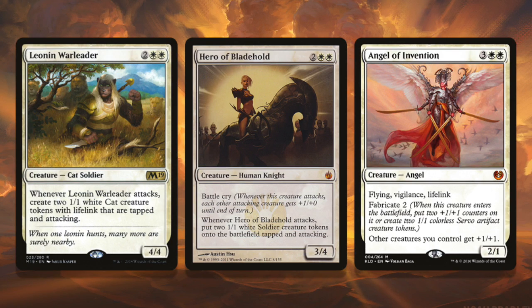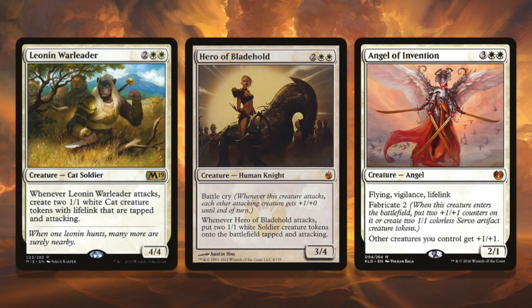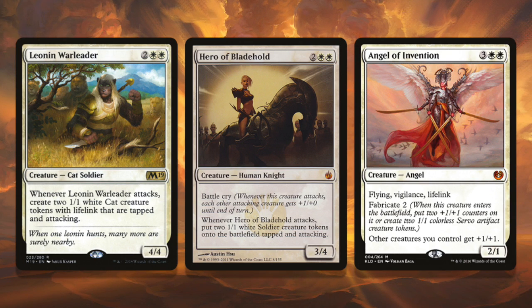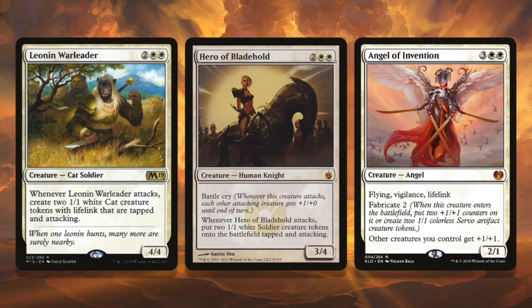If you played Thalia on turn two and then play Benalish Marshal on turn three, now Thalia is a 3/1 first striker — that feels really really good. Moving to the four-drop slot in white, it's all about going wide. Leonin Warleader makes cats when he attacks. Hero of Bladehold has the battle cry, and she has four toughness so you're going to get to swing with her multiple times and get the buff on your board — she's the best four-drop for the white weenie deck. If you run a five-drop, I want Angel of Invention: flying, vigilance, lifelink, and she buffs your whole board and makes it wider. That's what you want — creature buffs and wide boards.